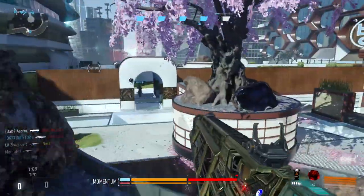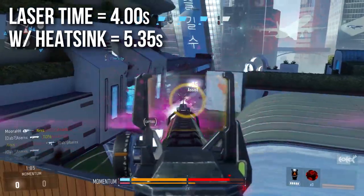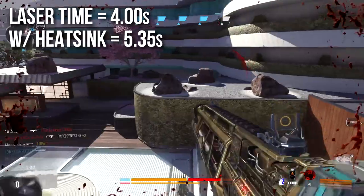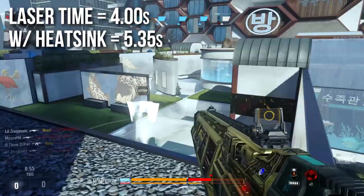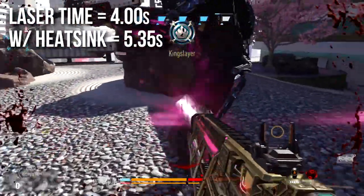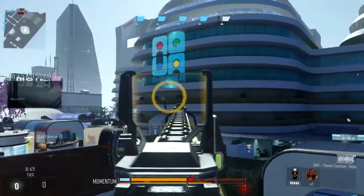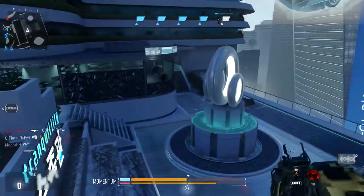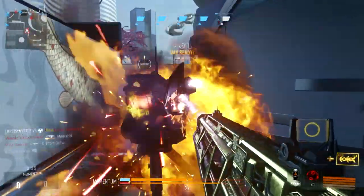The amount of laser time — we'll call it laser time — is four seconds. You can hold down the trigger for four entire seconds before it overheats. If you use a heat sink, you get about 130% of that, bringing it to 5.35 seconds. You'll notice this not so much because you're holding it down for five seconds, but because you're less likely to overheat and can consistently let it cool off faster. I don't use the heat sink very much — I don't find it to be that useful.